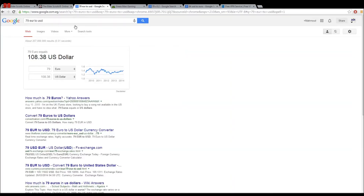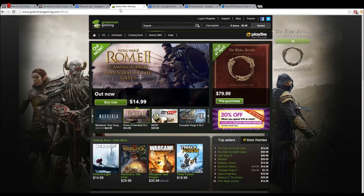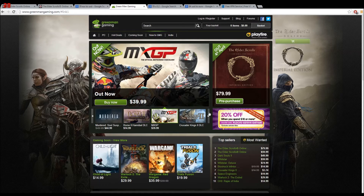But if you're buying it from the American server, how much will the Imperial Edition cost? Well, 79.99 — but not euros, it's US dollars.